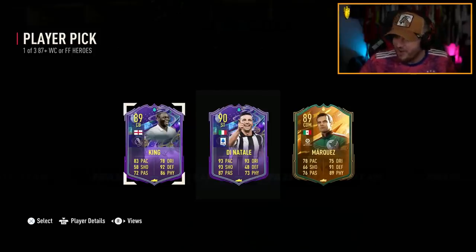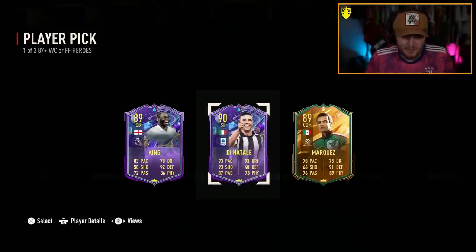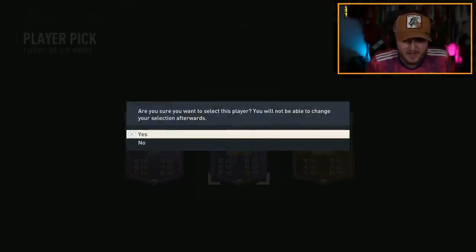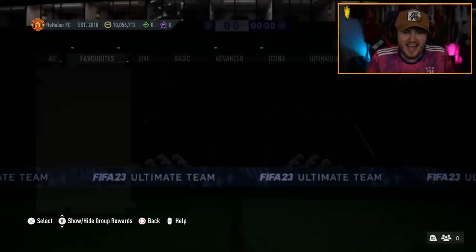I was not expecting that at all. That is insane! Di Natale is class! Last time these came out, these were all World Cup — 1.3 million! Yes, please! I actually need an Italian player for my team. Perfect! Get in! That is class!